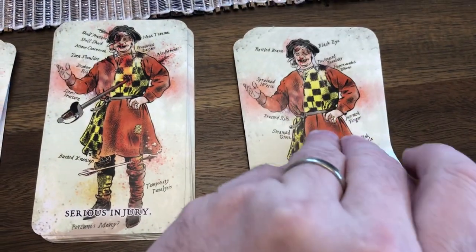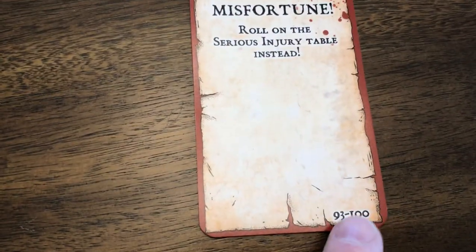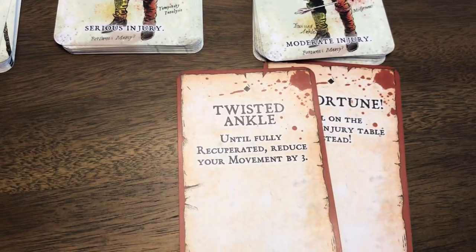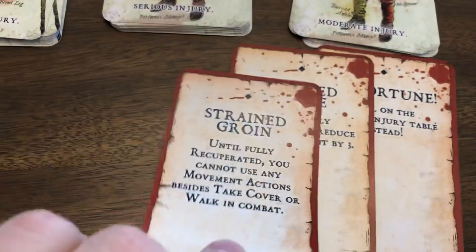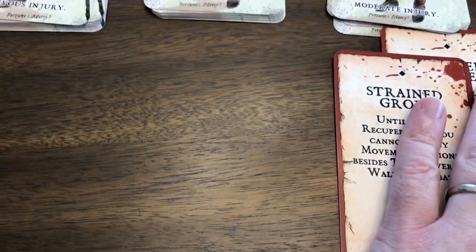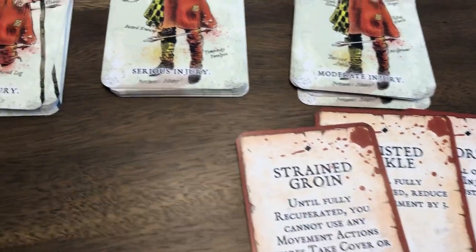So it's kind of our tongue-in-cheek poking fun at the Skyrim thing. Nonetheless, let's go through them. So here's a few moderate injuries - you can see on the back, Misfortune, and you can also see the value that's on there too. As a game master, you can have players just randomly choose it, shuffle them up and have a player choose what happens. Strained groin - that's no fun! For those who may have played sports in high school, I know what that feels like.